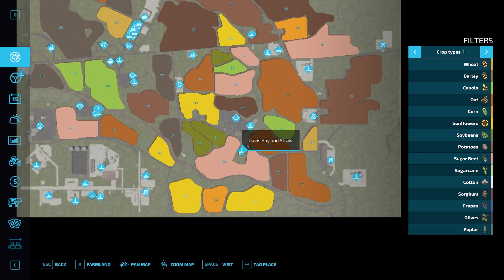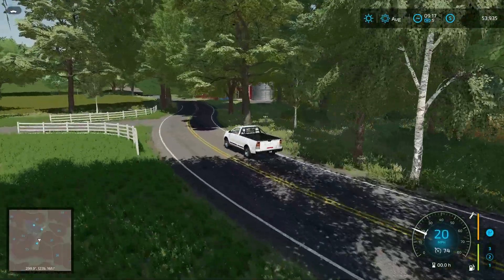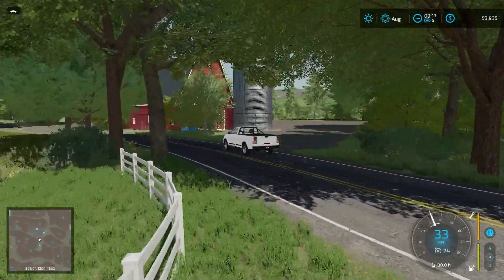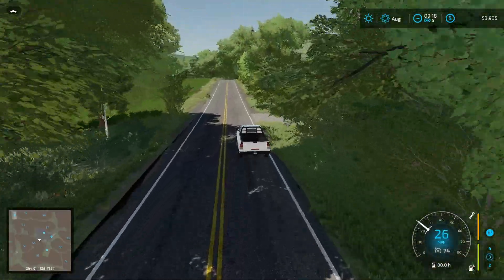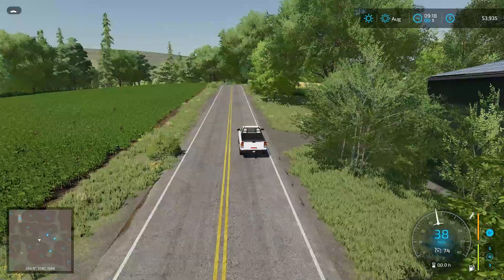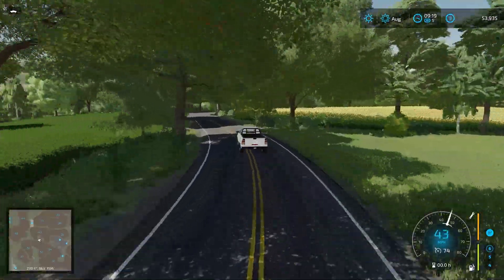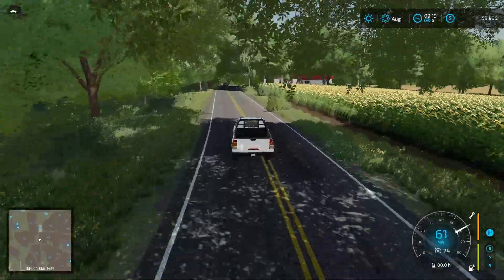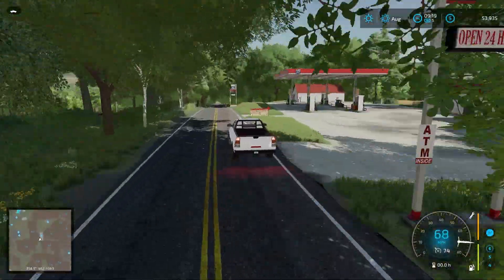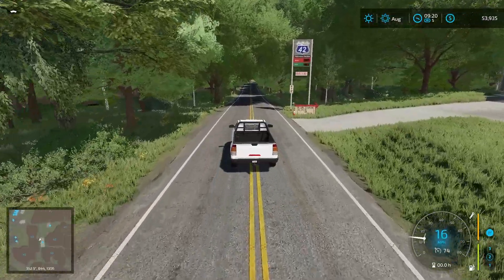On the left hand side we have Davis Hay and Straw. On the right hand side we have a silo as well as a pigsty — so this is kind of another farm on the right hand side. We'll get a good view of it on the flyover. Heading up this road we've got ourselves a fuel station right here, and then up around the corner we have the tailor shop.